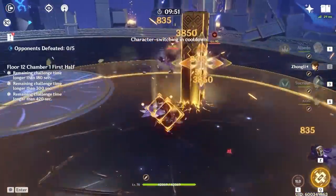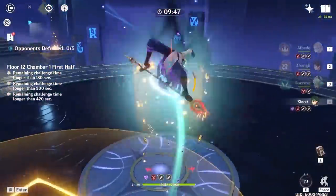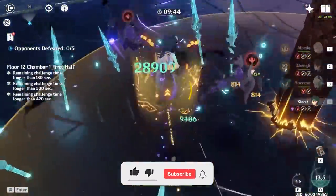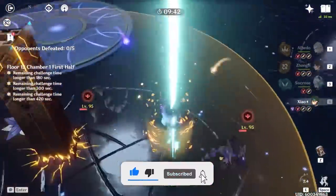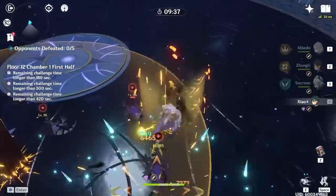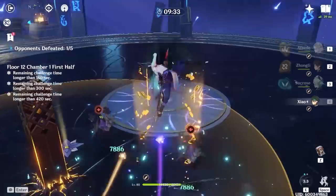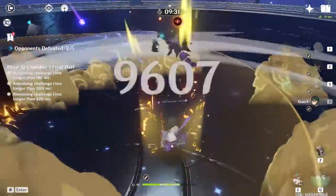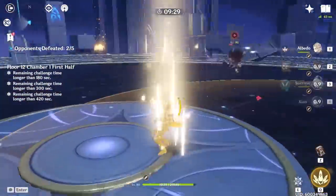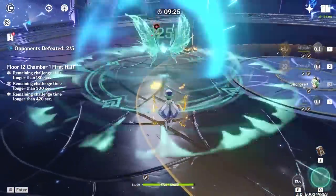Here is an example rotation: start with Albedo's elemental skill, then Jean's elemental skill, followed by Sucrose's elemental skill, then double elemental skill on Xiao. You'll notice I only cast a single Sucrose elemental skill — casting two simply takes too long and doesn't always guarantee you catch all the energy before casting the elemental burst on Xiao. Casting one Sucrose elemental skill on the first rotation is slightly better as it ensures all the energy gets funneled into Xiao.